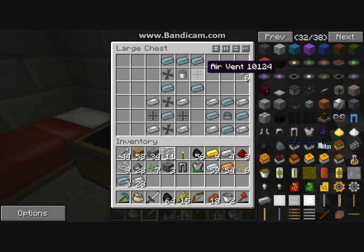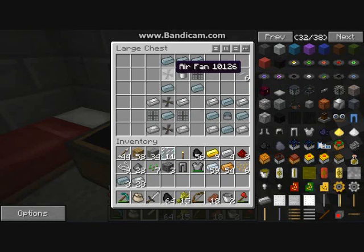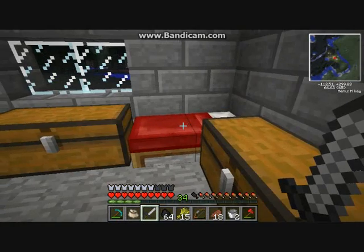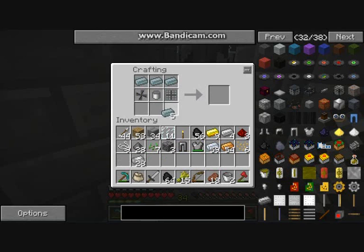So you make the collector with an air vent, which is aluminium in a 2x2 square, an air fan, an aluminium canister which is aluminium in a U shape, and titanium. I'll show you how to make it now. So the aluminium canister is a U shape of aluminium, then the vent which is square, then the fan, then titanium at the top and titanium in both corners — that makes your collector.